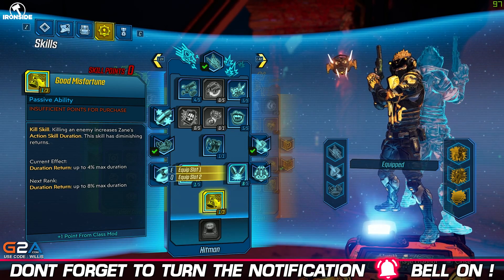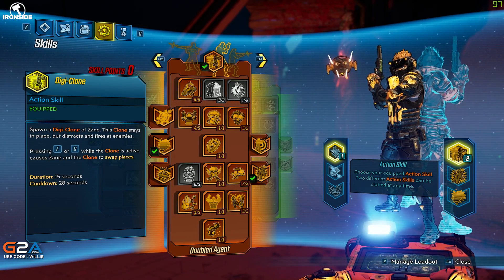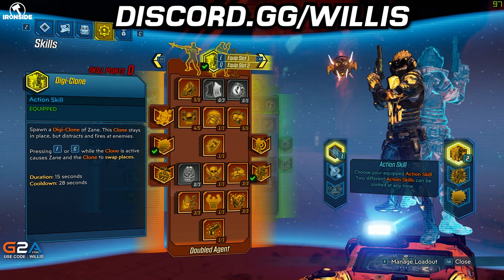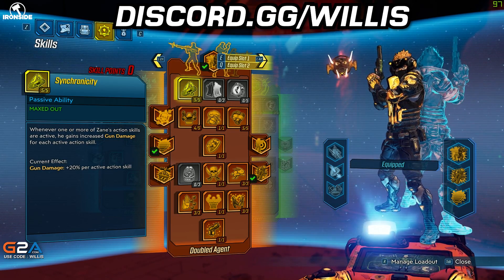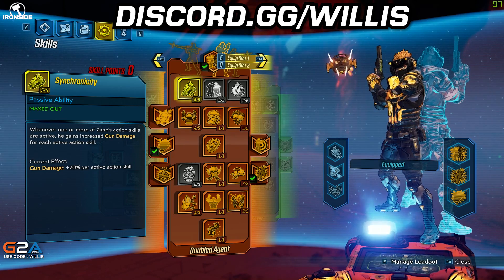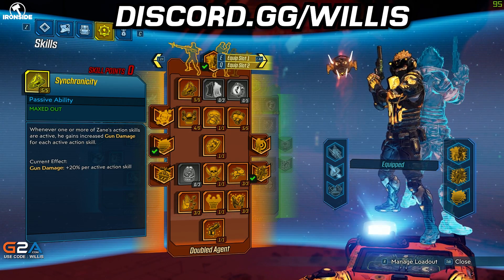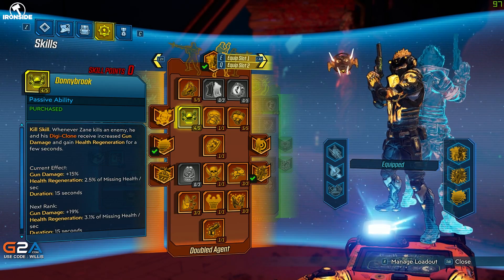Here we have Good Misfortune — after killing an enemy I get increased action skill duration, which lets my abilities last longer. Really really powerful. Moving on to the Digiclone tree — Digiclone is super powerful. Five points in Synchronicity: if I have my drone or my Digiclone up I get increased gun damage, 20% per active skill. With both up that's 40% gun damage just handed to me.